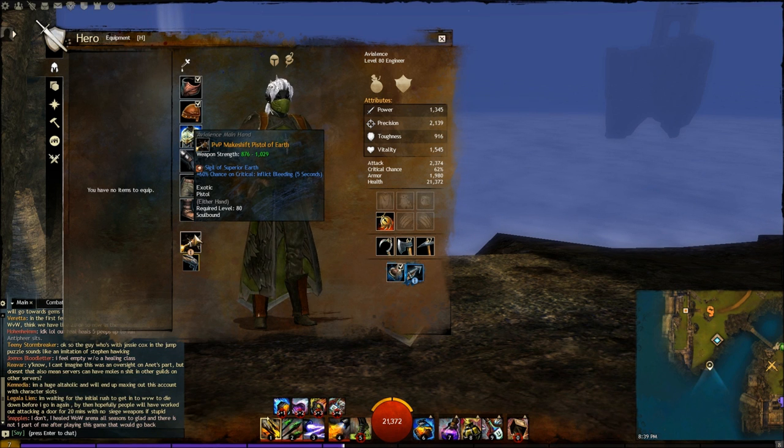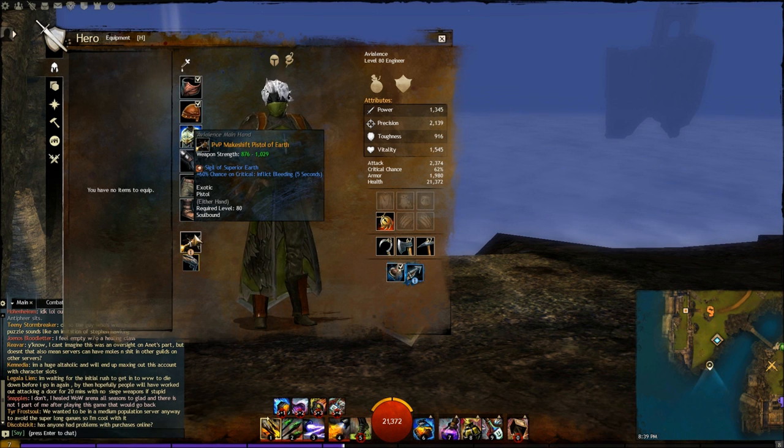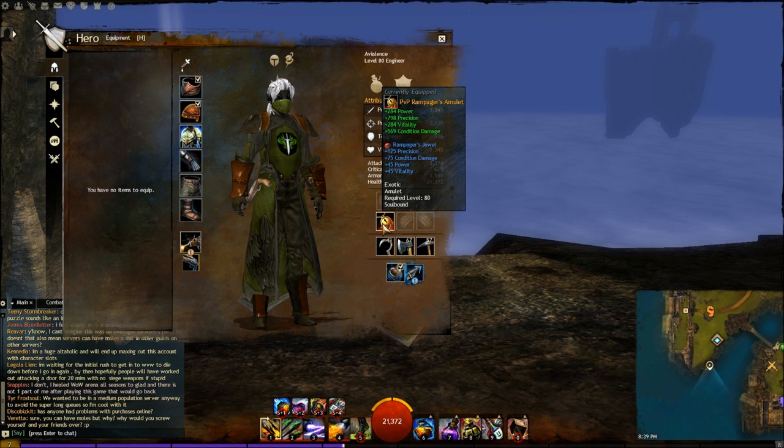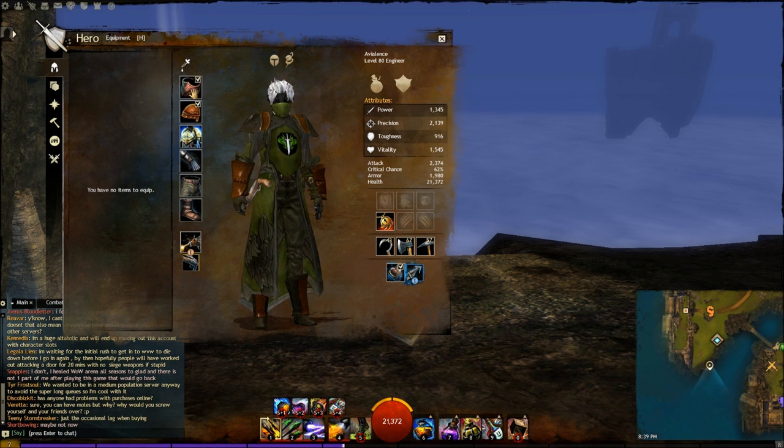The Sigil of Superior Earth gives a 60% chance on critical to inflict bleeding for five seconds, helping stack and maintain bleed ticks. It was recently nerfed since launch but it's still one of the best choices since we focus on bleeds. For the amulet I went with the Rampage amulet — extra precision for critical bonus, a bit of Vitality, a bit of Power, and 569 flat condition damage.